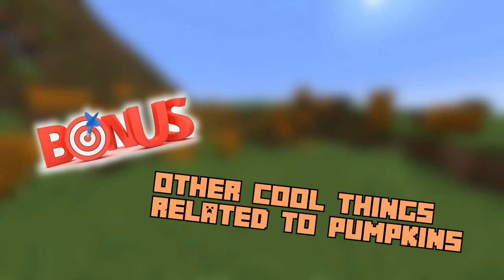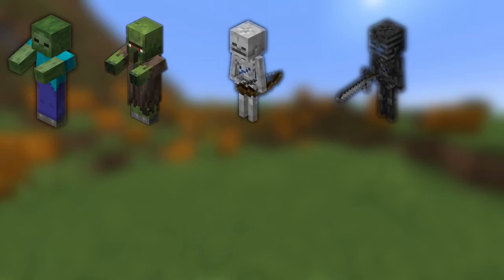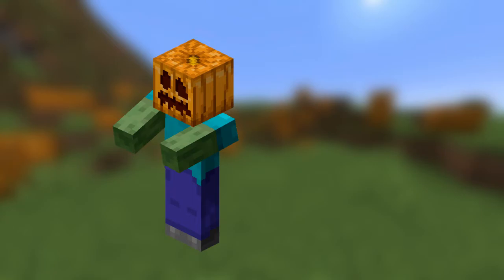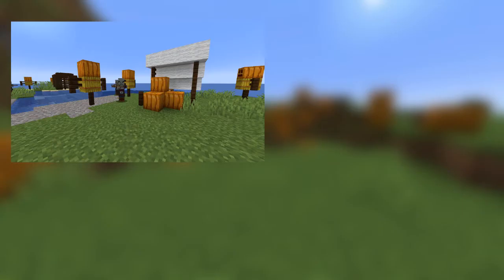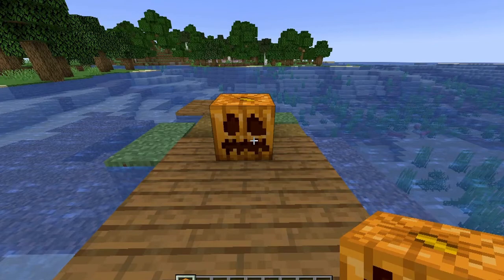Now a bonus — other cool things related to pumpkins. In Java Edition, zombies, zombie villagers, skeletons, withered skeletons, drowned, husks, strays, and zombified piglins have a chance of wearing a carved pumpkin if they spawn during Halloween. If a mob wearing a carved pumpkin is killed using a tool enchanted with Looting, there is a chance that the mob drops the carved pumpkin. Wandering traders can sell a pumpkin for one emerald. You can also find pumpkins in pillager outposts and taiga villages. Finally, when placed, a carved pumpkin automatically faces the player. Could this be that the pumpkin itself is alive and that's why it looks at you?